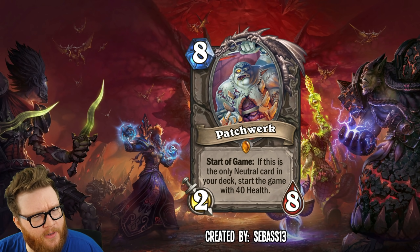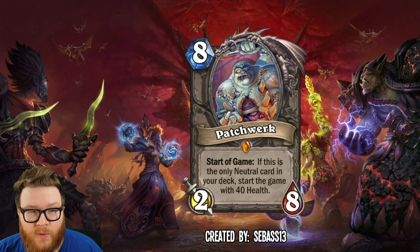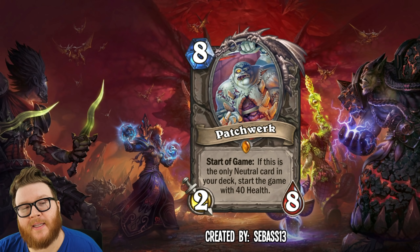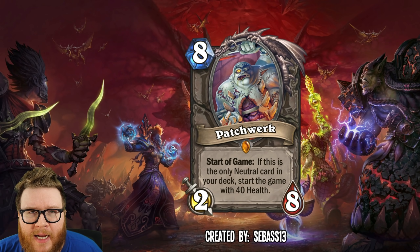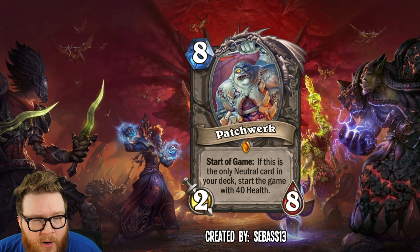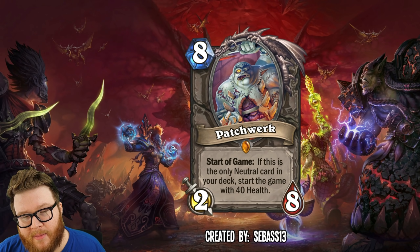Finally, we have Patchwork from Sebasi — an eight mana two-eight that borrows from the Battlegrounds character. At the start of the game, if this is the only neutral card in your deck, you start with 40 health instead of 30. That would be a fun way to slow down aggro, though maybe a little too oppressive since aggro decks might have a really hard time dealing 40 health. There is a nice limitation: no other neutral cards in your deck — basically taking Pure Paladin and moving it into a neutral, core set context.